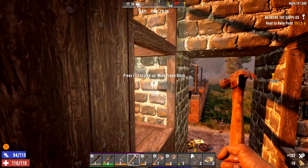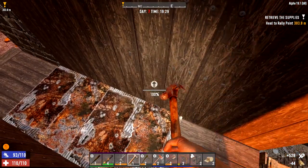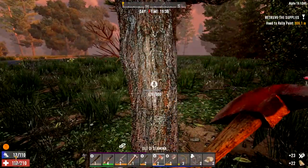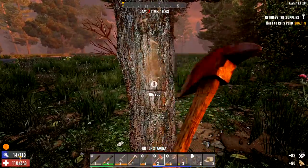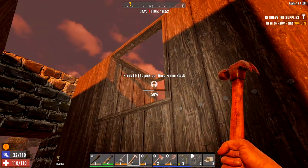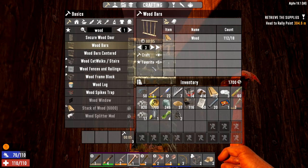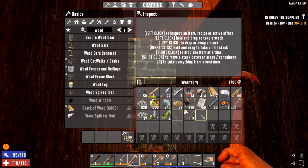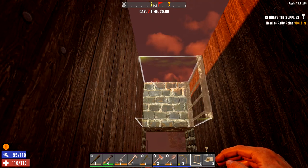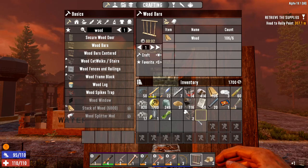This doesn't need to be very strong — we don't need to upgrade this any more than this. We do need to put some wooden bars in though. I need one, two, three, four frames. Should do us. Going all the way to the floor means it'll be more than strong enough. I've made the front of this nice and strong where the zombies are going to be hitting. The rest is going to be fine. We might get vultures, which is why I'm enclosing all of this so they can't get to us. I'll make a couple more wooden bar sets.